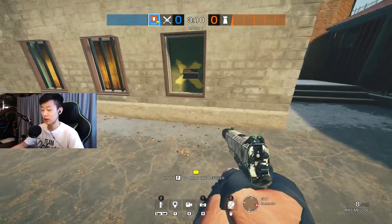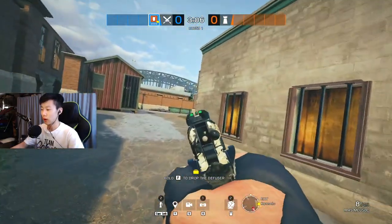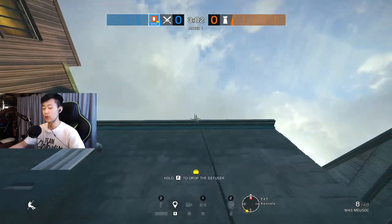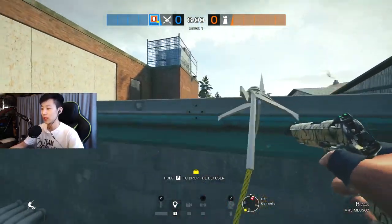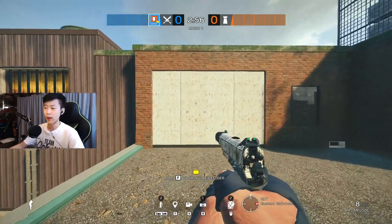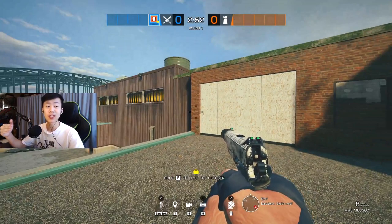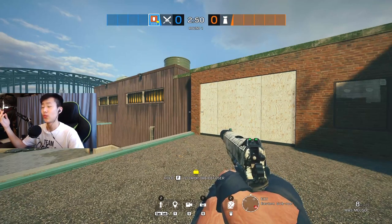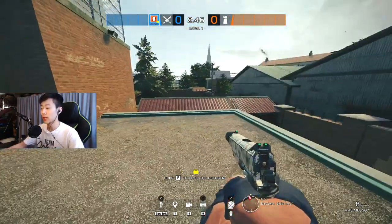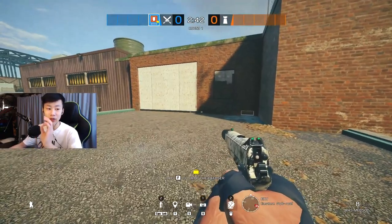You want to put a claymore either on this window, this one, this window, or this doorway right here, so that blocks off a lot of the ways to get pinched out. You want to thermite this wall — everyone knows that — but you have to do this quickly. You can't wait 30 seconds left in the round and then blow it up; that's not efficient.